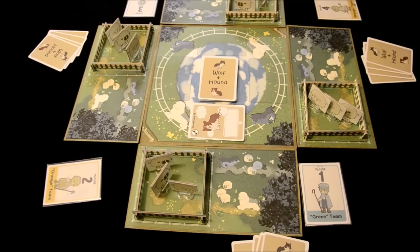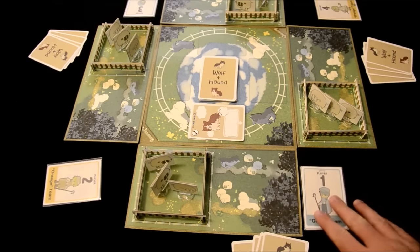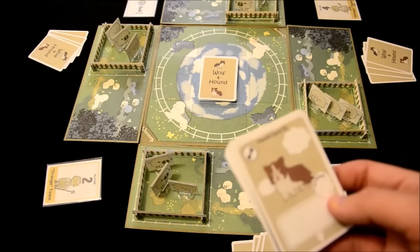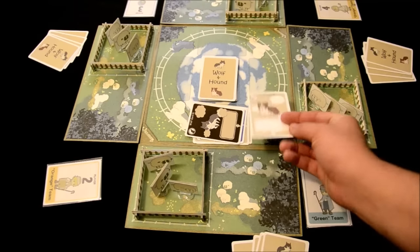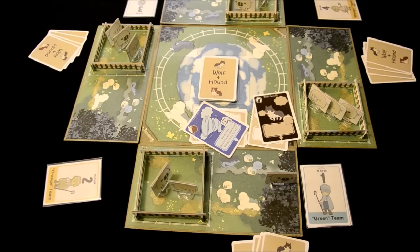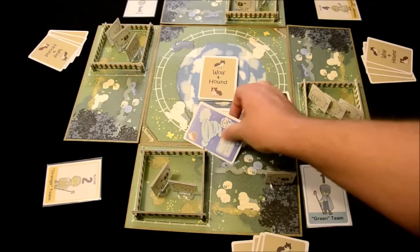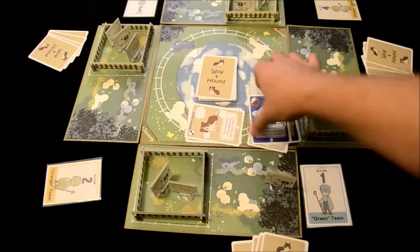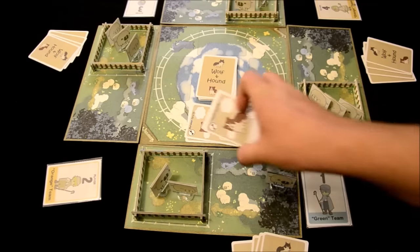Whatever cards you choose to use, they all start off in front of the first player, who also takes the first turn. The first phase of every turn is the wolf and hound phase — you skip that for player one during the first turn of the game. However, on any other turn, at the start of your turn you are subject to the effects of these cards. If it's a hound card, you get to heal a sheep from the dark woods. If it's a wolf card, you lose one sheep. The tornado card makes you skip your turn and moves on the next player's turn. If it's a metamore card, you follow the rules of whatever side it's currently on.